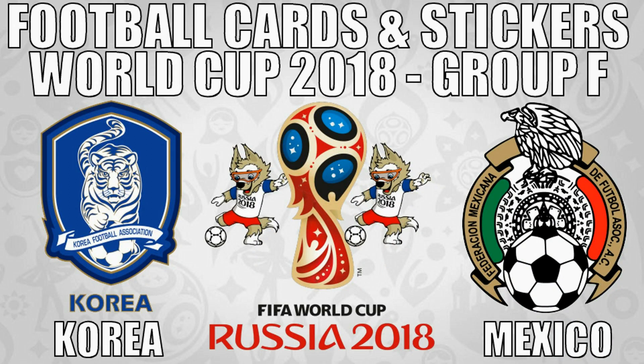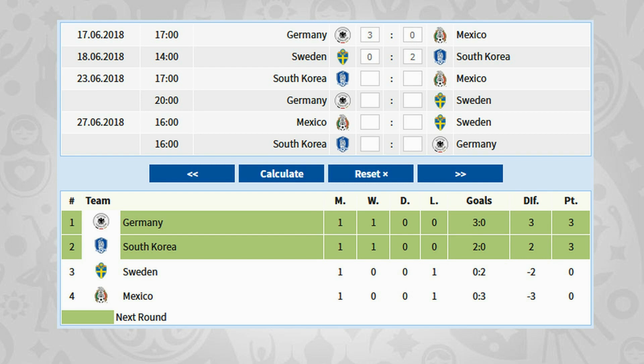We have Korea versus Mexico. As you can see from the table, Korea won their first game two goals to nil against Sweden. They now entertain Mexico, who were beaten three-nil in the opening group game by Germany of course. So Mexico are under threat of being eliminated from the tournament, making this game very, very important for them.